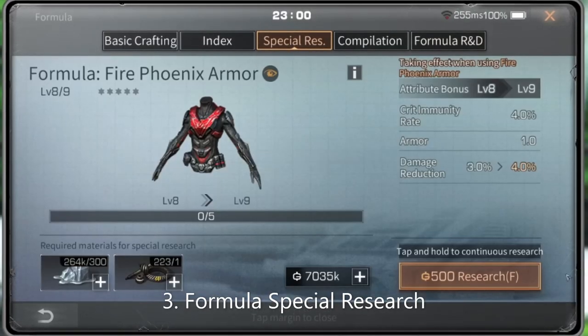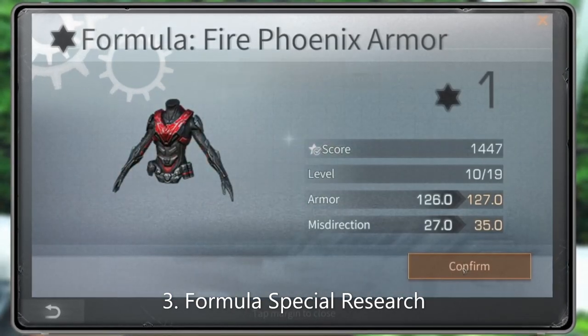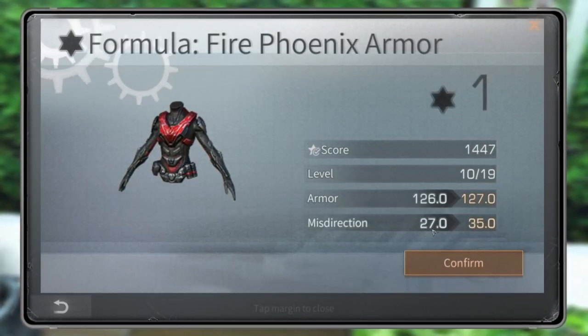Three: doing formula special research can also get you extra crit immunity rate. Let's check out the bonus attributes on the special research that I have made for user waivers.